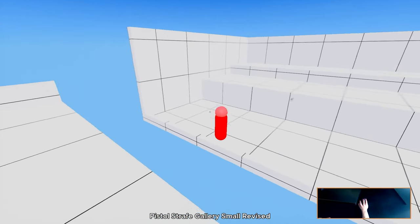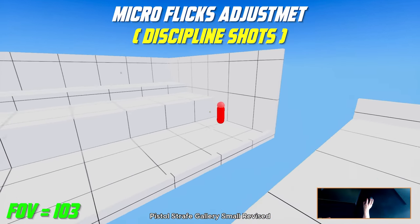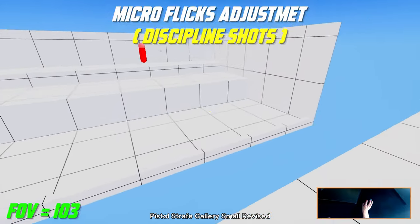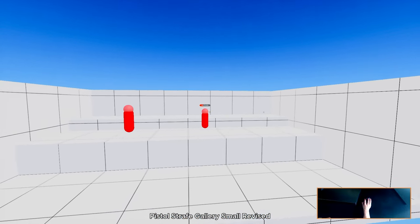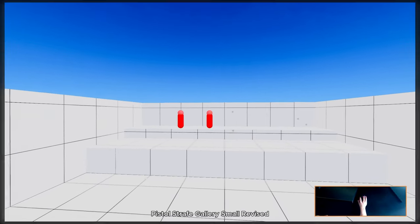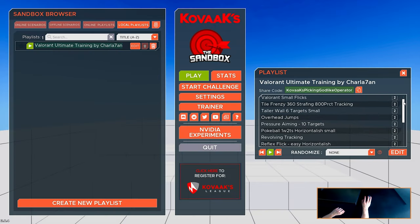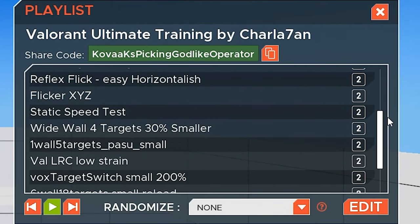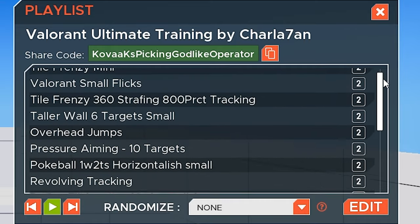For our last task we have Pistol Strafe Gallery at 103 FOV. In this task you want to focus on your micro flicks and adjustments. Try to hit targets one time in the head and one time in the body in order to kill them, and absolutely avoid randomly spamming shots at their body. Also, when performing this whole routine make sure to do it in this specific order, because there is a lot of in-depth thought and professional experience behind this training.